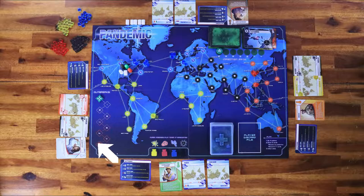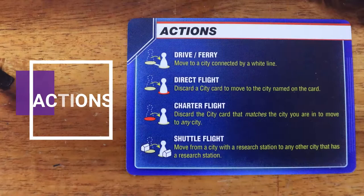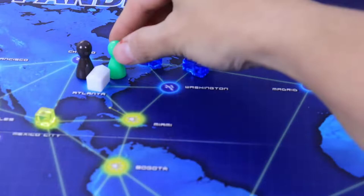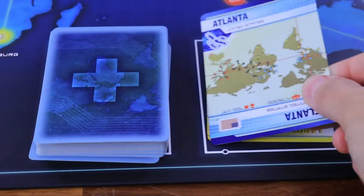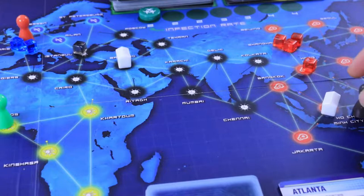A turn consists of three phases: do actions, draw cards, and infect cities. A player can do four actions from the list — it can be a combination of multiple of the same, as long as you have cards to do so. Movement actions include: Driver/Ferry, which allows the player to move their pawn to a city connected by a line from their current location; Direct Fly, which allows the player to fly to a city by discarding the corresponding card; Charter Flight, which allows the player to fly anywhere in the world by discarding the card matching their current city; and Shuttle Flight, which allows the player to fly between cities with a research station without discarding a card.